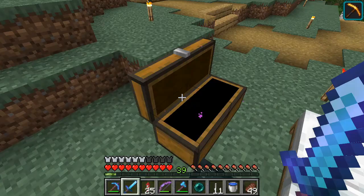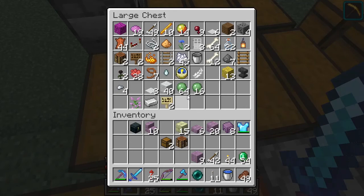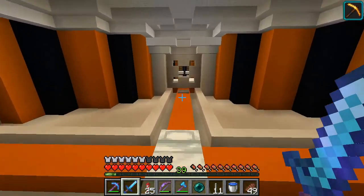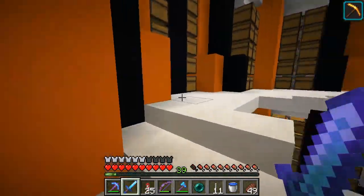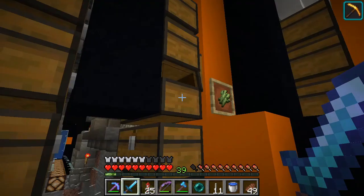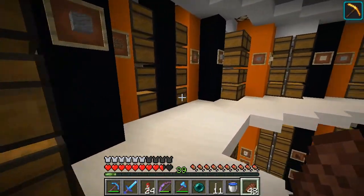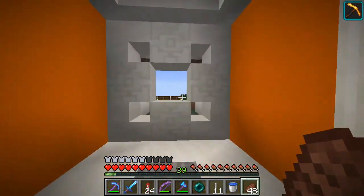We're going to need some emeralds - tell me I have a book somewhere. Can we make a book? I think we can make a book - let's go get some reeds from in here. Oh god, we missed. Okay, this is gonna need some getting used to because I'm definitely not used to these things. We'll just take some just in case. Yeah, this is gonna hurt me a lot, but it's okay - we'll figure out how to use these things.